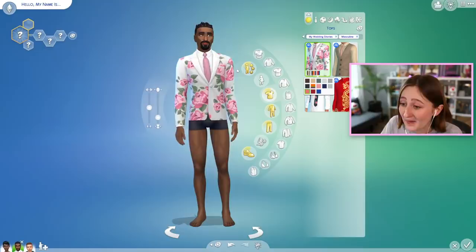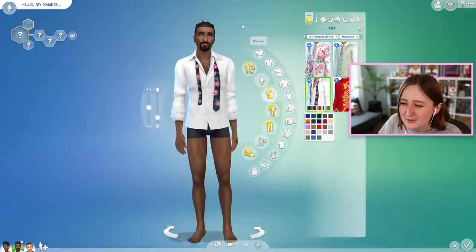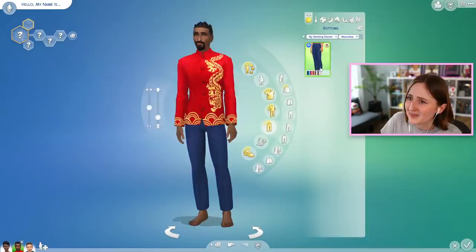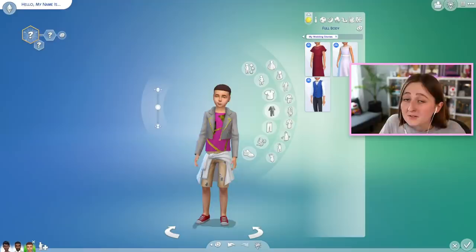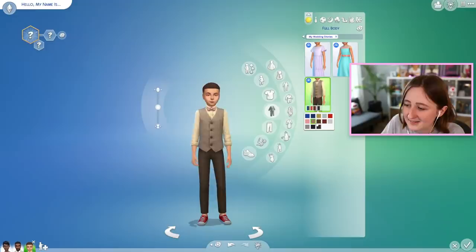We have four tops for masculine sims. I really like the first one — there are a lot of interesting prints in this pack, and sometimes prints are too much but I kind of like these. We also have a simpler one with some fun colors. There are only two styled looks for masculine sims for some reason. The kids got three things: this super cute little dress, this adorable little dress with lovely colors, and this little suit that I believe matches one of the adult suits — it's kind of fun to have the kids match the older people.